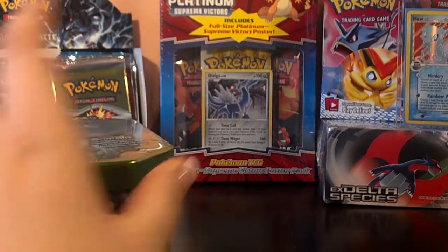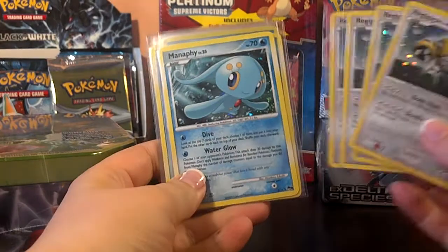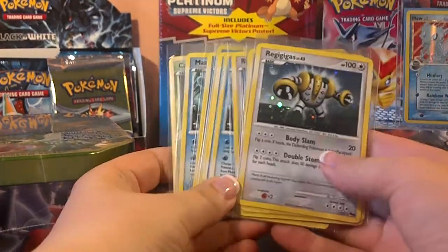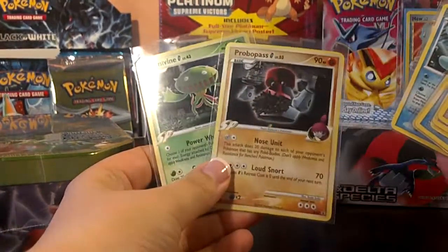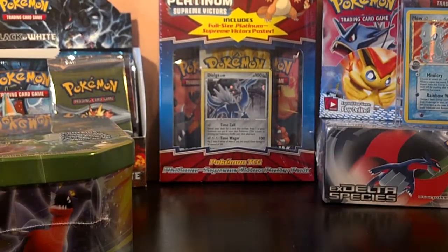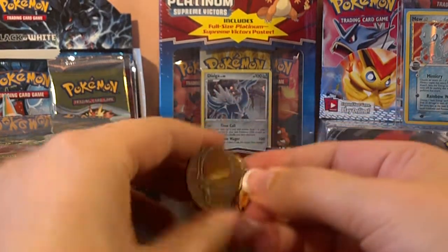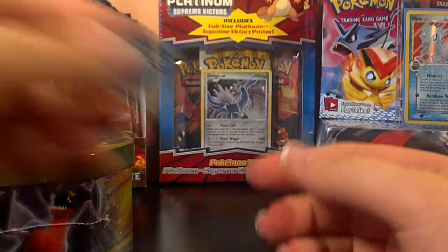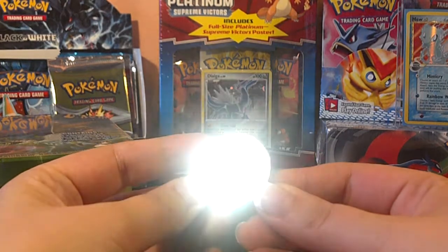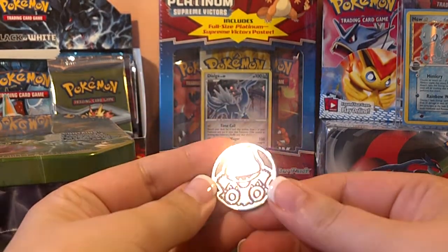Before I forget, there were also promo cards in them. These are from Pop9 — they're holo promos. There are two Diamond and Pearl promos, and those will be up for trade. And they had some pretty cool coins. That was one of them, this was another, and probably my favorite of the three is this one — it's pretty cute.